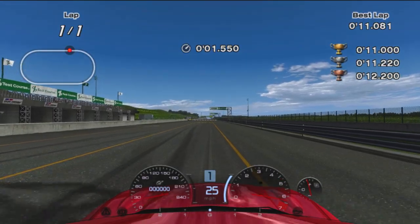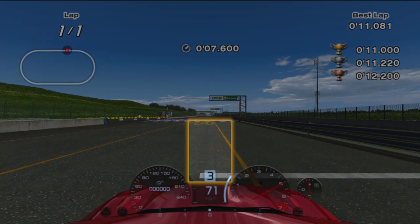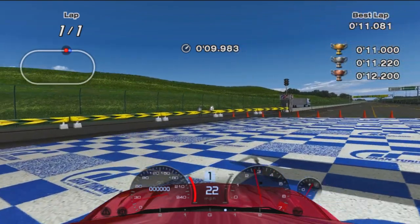B2 will be no different than B1. Just head down the straight and brake in between the 100 meter marker and the short white line. Brake and turn to slow down as fast as possible and finish the test.